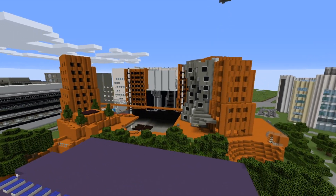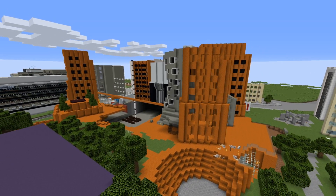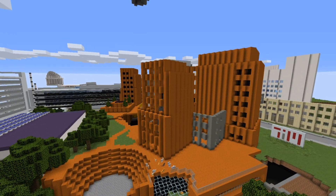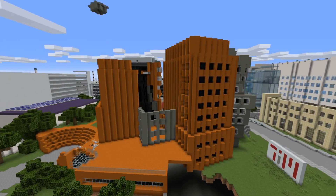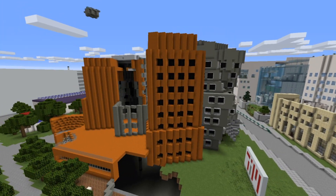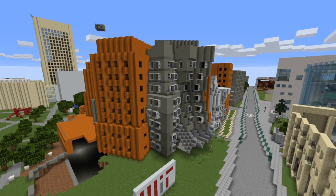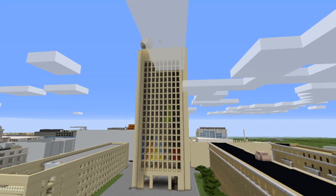Here we're showing off some of the empty gaping holes in construction, as the architecture of the real-life State Building is fairly complicated with lots of sloping angles and creative design. This is one of the challenges of representing buildings like these in Minecraft — the various fun and different styles of architecture that make up the MIT campus.